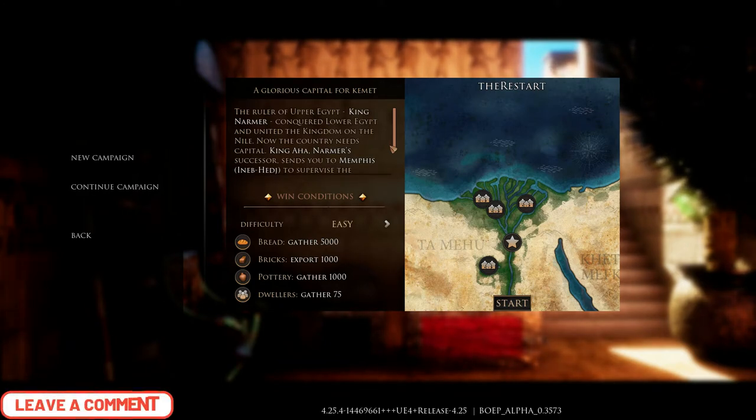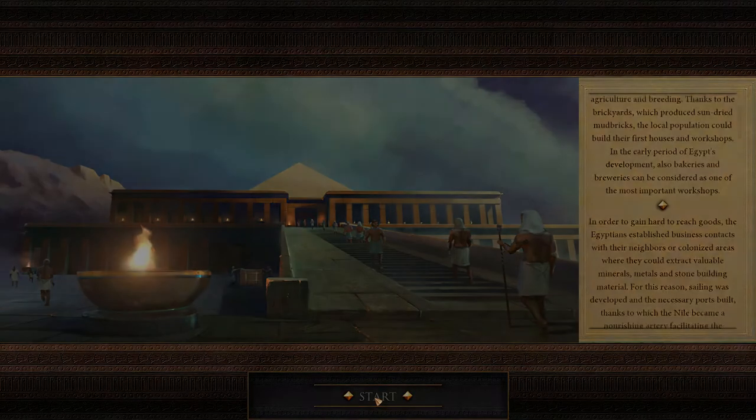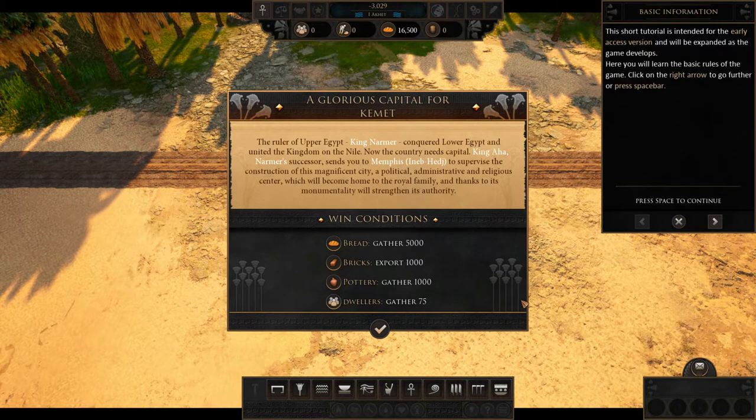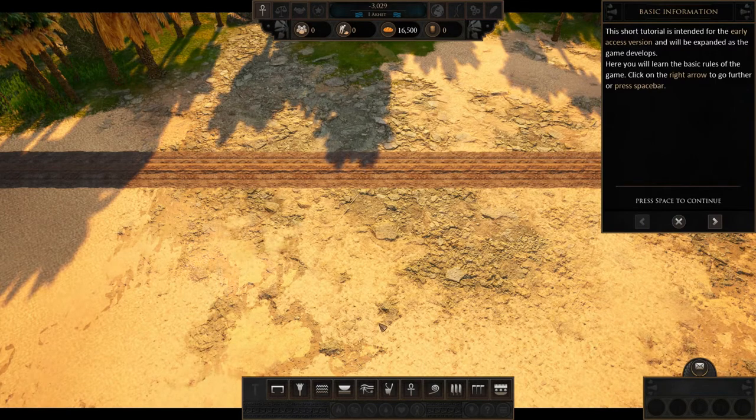So we are going to start again and get straight into it. Just like before, we need to gather 5,000 bread, export 1,000 bricks, gather 1,000 pottery, and gather 75 dwellers — so we don't actually need a very big encampment. We are going to follow the tutorial just so we can get through this level and move on to the next.